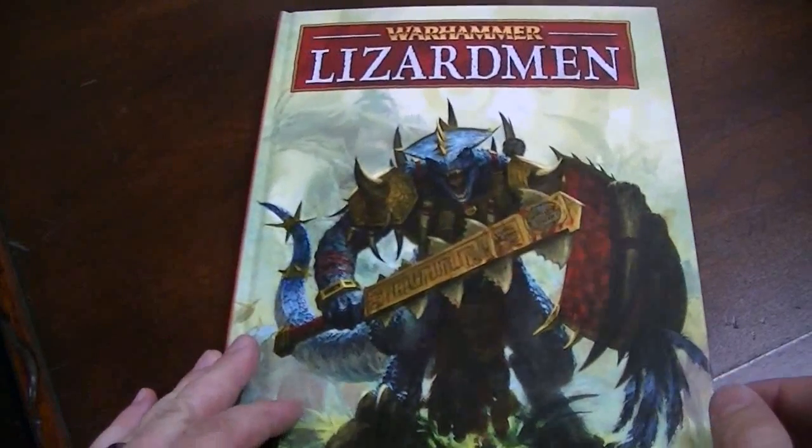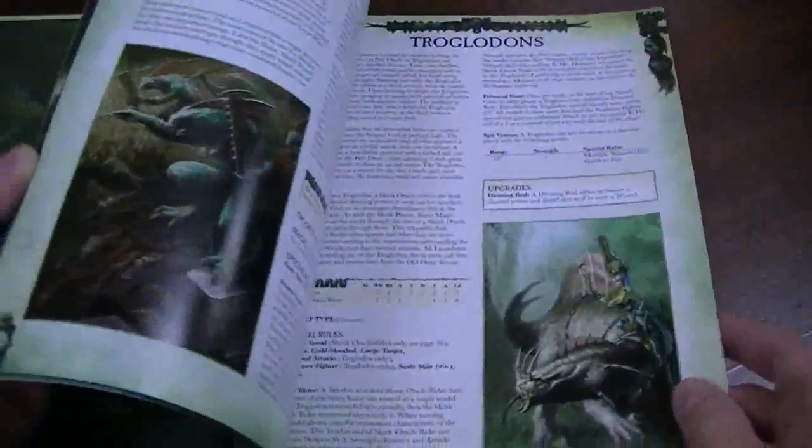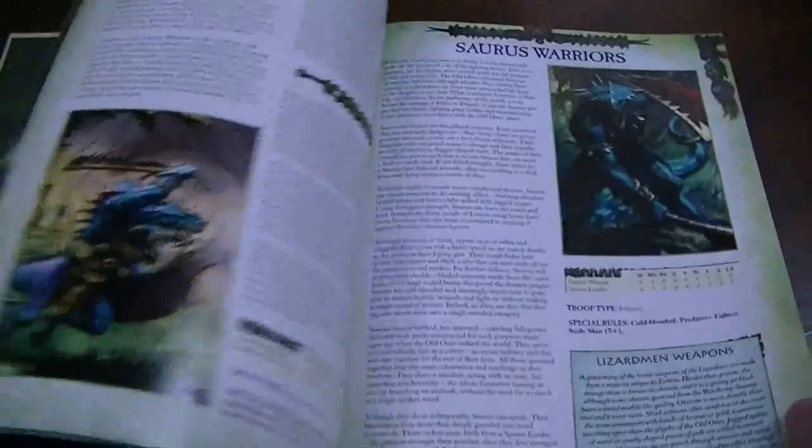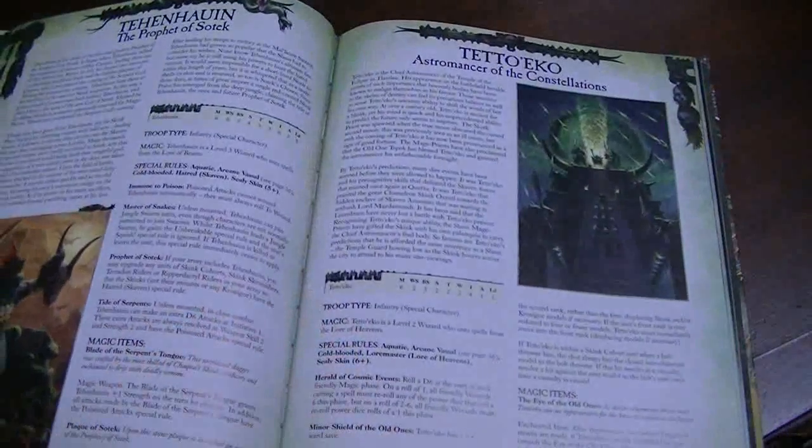The purpose of this video is not to make a comprehensive report, but just to give some overall impressions. Like all the new codexes, this is color. The Tomb Kings was kind of like a sepia thing, which I hardly counted as color, but this definitely is a little more vibrant.